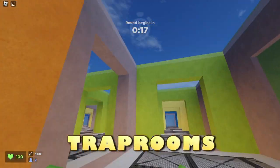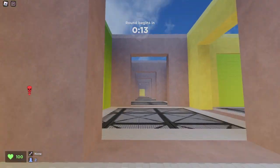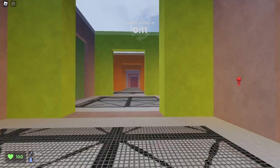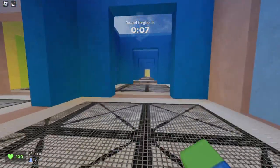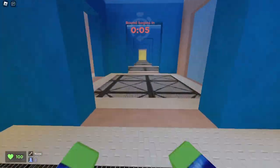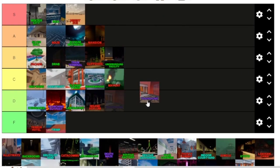This is Trap Rooms. Trap Rooms is very fun and challenging. What happens is a bunch of doors come down, and there's also some lava that can happen. Very awesome. Trap Rooms gives you a big challenge and I love this map. I'm going to say this — Trap Rooms is S tier. A lot of people may agree with me, but I like it. S tier.